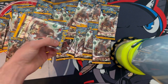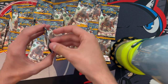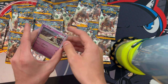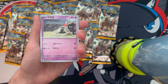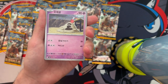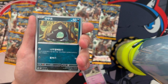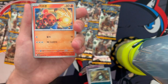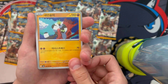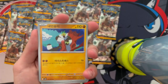We're gonna use mini scissors. There's no card trick in Korean packs, and there's no secret guaranteed either. I'm kind of afraid we won't get one, but if we do I want the Iono — that's the hypest card. Anyway, first pack: we got Sandygast, Shroodle, Charjabug, and Passimian — nothing big on the first one, that's okay.